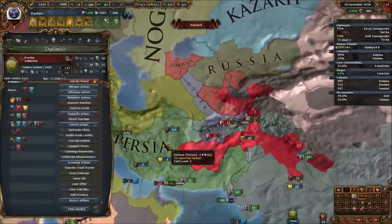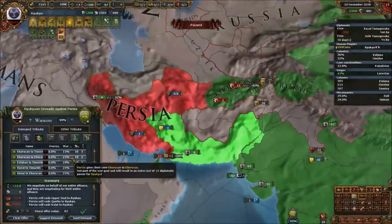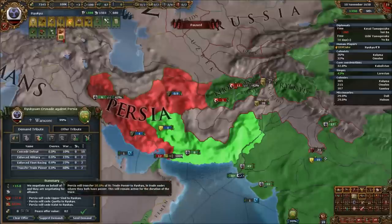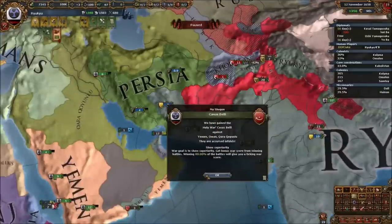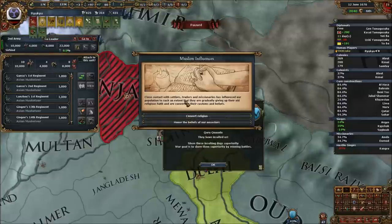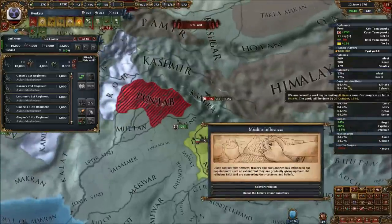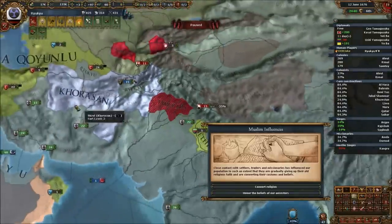Europe needs to know the glory of Ryukyu and the glory of animism. I decided I would always stay animist and not westernise — sounds like a bit of a handicap, but we made the most of it. Persia, legendary though they are, got chewed up easily enough. Now the final main trick here is the Muslim Influences event. If you're a pagan and you border someone who is Sunni, Shiite, Catholic, Protestant, or Buddhist with high relations, you'll get this event popping up which will either convert a random province or increase your stability by one.